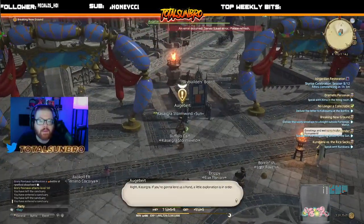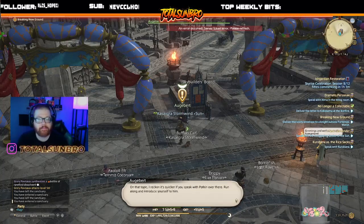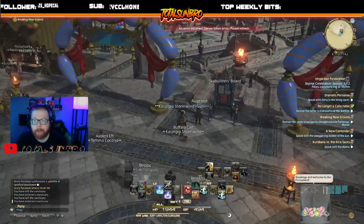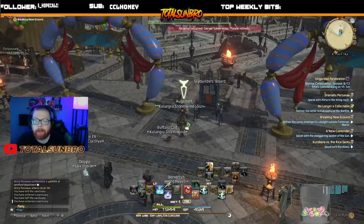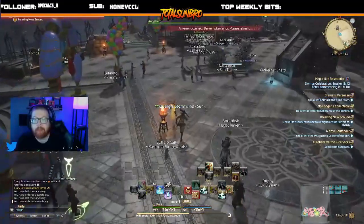First, pick up this gold quest — because that makes sense for an unlock when everything else is blue. You talk to him and you're going to go around the area, and there's going to be folks that have gold dots above their head.